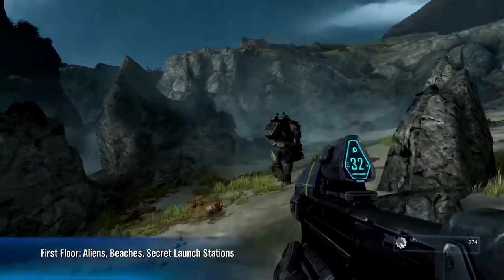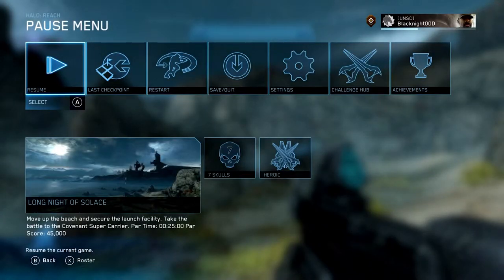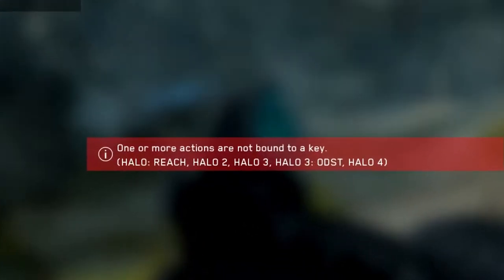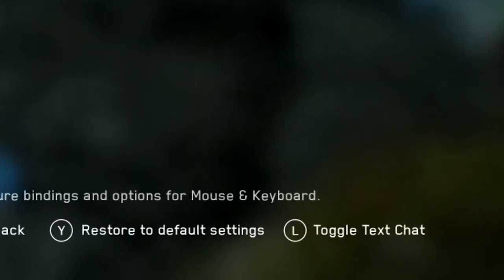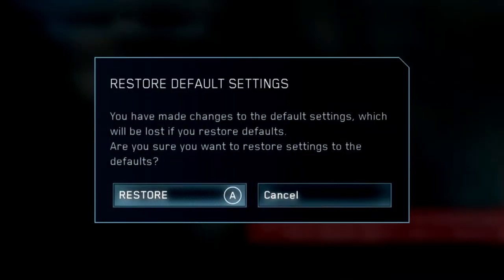I usually check the settings on every game I play for the first time to see if things will play the way I'm used to. I am using an Xbox One controller and I went into the settings to see if I can invert my pitch. What I got was an error to set required actions to a key. I had to do this just to leave the settings screen. So if you see this error, make sure you reset everything to default settings and then change what you need to change to play the game the way you want to.